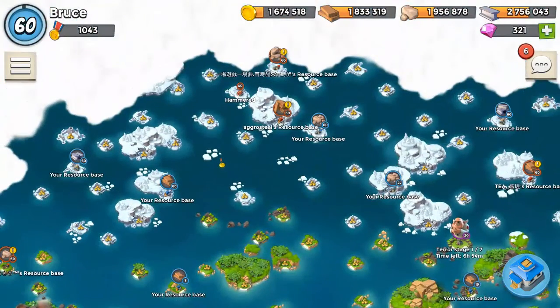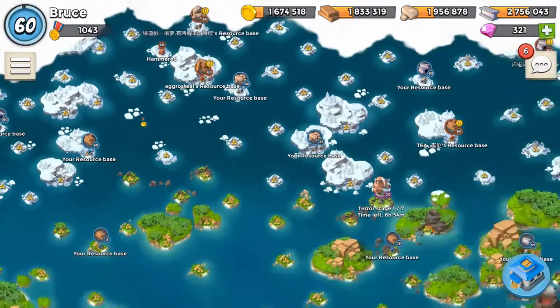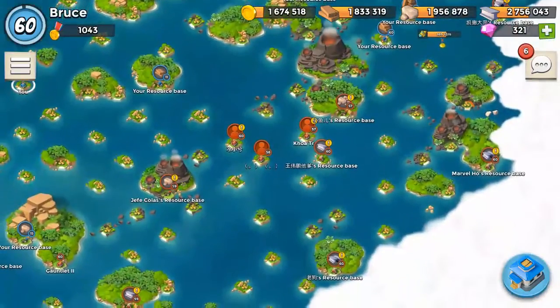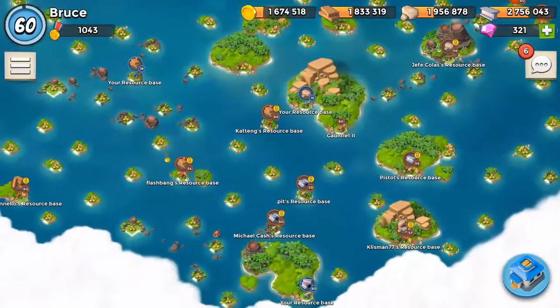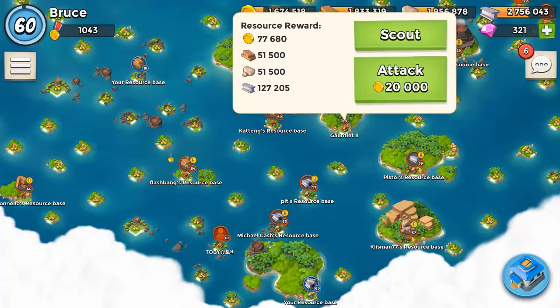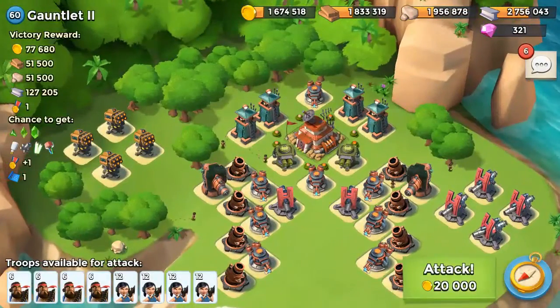I already uploaded two parts. After the first part I thought that was it, no more NPC bases. Then came the second part — I didn't open the game the entire day, and when I opened it there were so many new NPC bases. Today I look and again there are more. So let's go for part 3. The first one I see that I've never seen before is Gauntlet 2, so let's get it and see what's up with that.